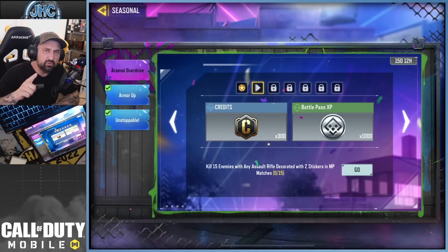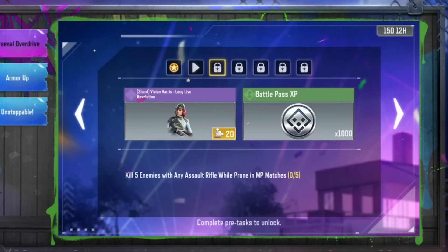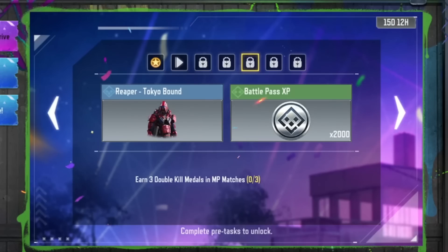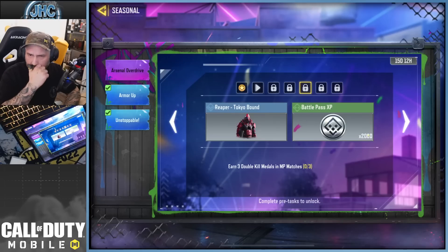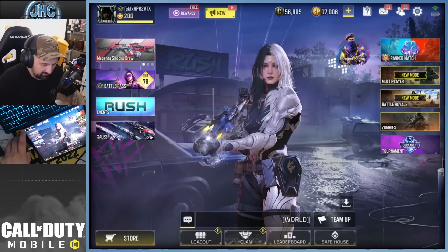Go to Season All Events. The challenges are: 15 enemies with an AR with two stickers — 15 kills is one free-for-all, two minutes. Next game: five kills while prone, use tactical grenades five times, and then three double kills. This one you'll probably want to do in Hardpoint Shipment for more action.